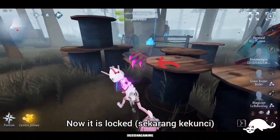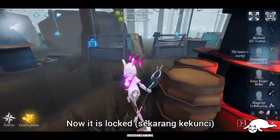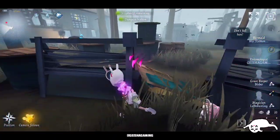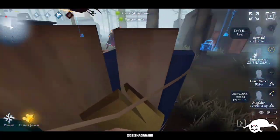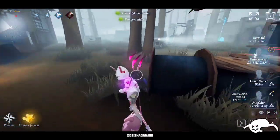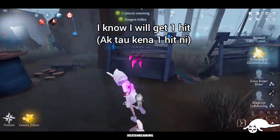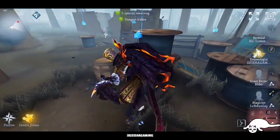The problem is once you have dropped the pallet, then the claw has been locked. So you need to be careful because if you drop the pallet immediately, you can get a hit from the claw thing. So be careful with it. As you can see, the symbol of the claw is here, so you know that he still can use the claw thing.